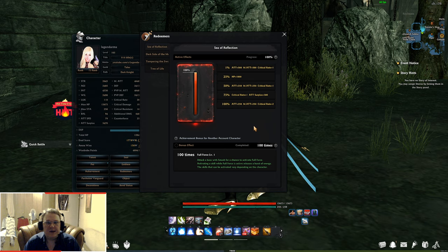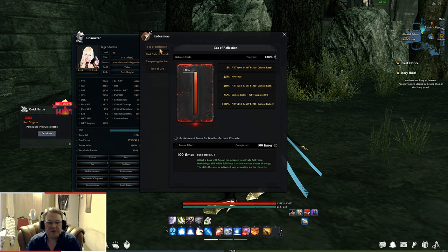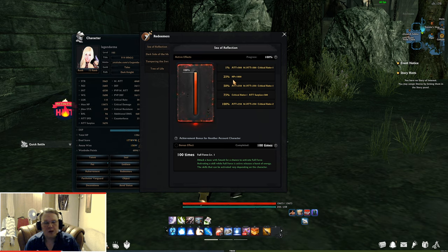First of all, let's talk about the changes to the progression. Now, since Lura has been released, the fourth redeemer, the previous redeemers got a boost to the progression. Now, as you know, Sea of Reflection, which is Niemain, you would get 25% progression per clear. So you only needed four clears to get all these permanent stats. It remains the same. The same remains for the rookie buff for the first five battles — it is eight auto-revives, so you can learn the boss better.